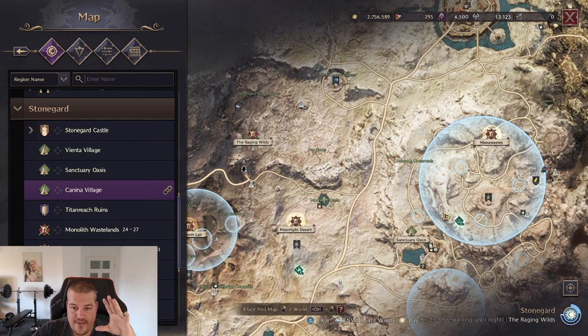The biggest issue that people leveling slowly have is planning the path on how they want to travel. The amount of time you can spend traveling to wrong places inefficiently will basically kill all your progress speed. So it's really important that you follow this priority to make qualified decisions. Priority one is: follow the purple quest.